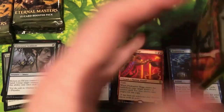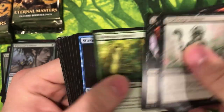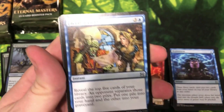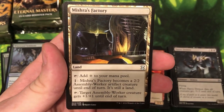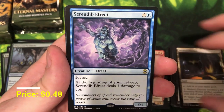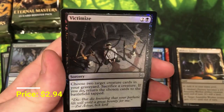We're about the halfway point now, maybe just a pinch beyond. Factor Fiction — fun uncommon. Havoc Demon — great uncommon. Mishra's Factory — another really, really good hit — and Serendib Efreet, and a foil Victim — good foil, really good looking card too.